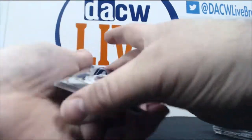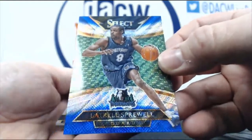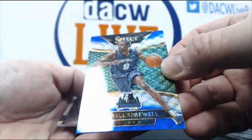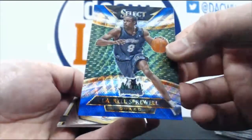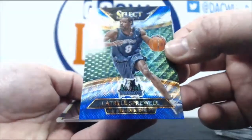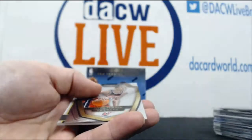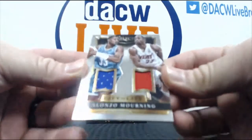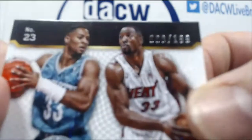And it does. Latrell Sprewell. I'm a big fan — if you've listened to me open breaks — I'm a big fan of getting old players and veterans in a product, so I like that. And we have an Alonzo Mourning City to City, Hornets to Miami Heat dual piece, and that is 68 of 199.